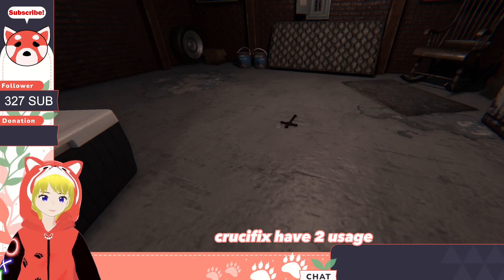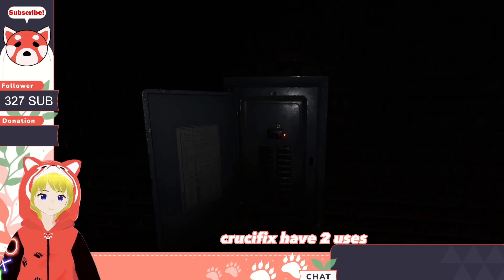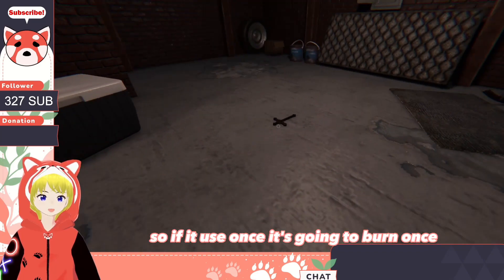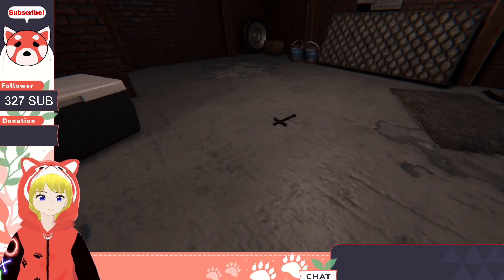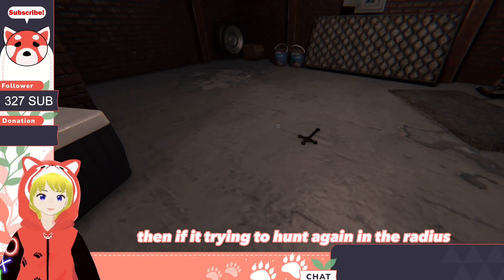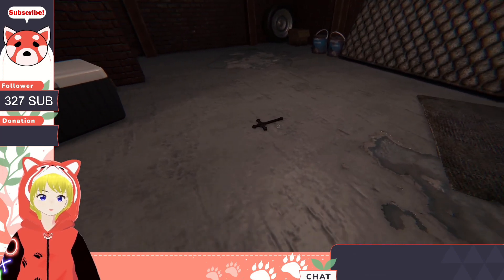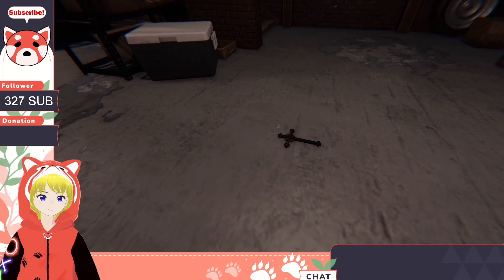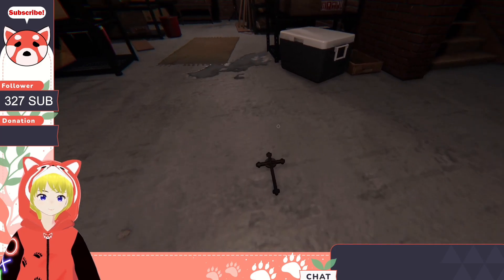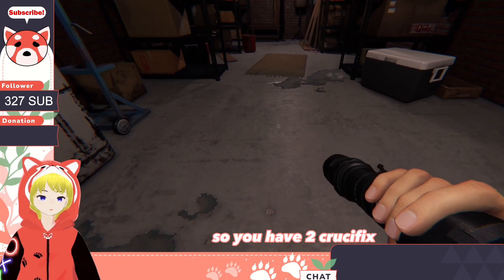The crucifix has two uses. If it uses one, it's going to burn once. The second time it's going to burn again. Then if the ghost tries to hunt again within the radius, it will trigger the hunt — it would not save you on the third hunt.